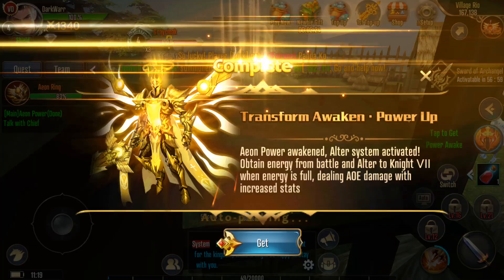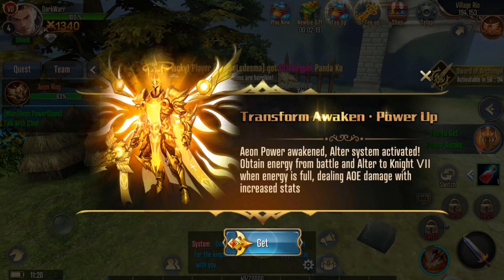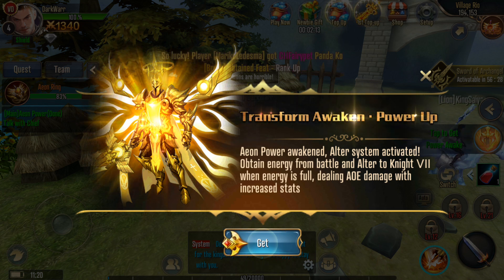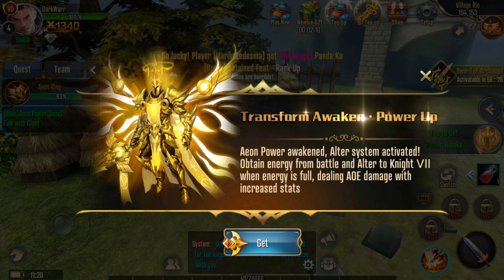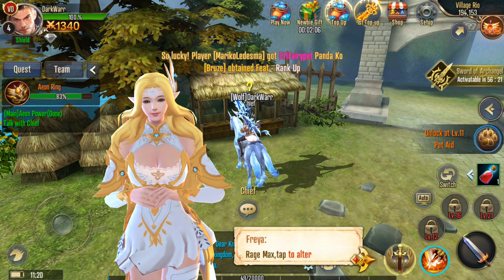There's a Transform / Awaken / Power Up system called the Aeon system. You obtain energy from battle and alter your form when energy is full, dealing AOE damage with increased stats. So this is the form that you can achieve - that's cool.